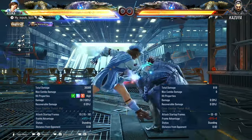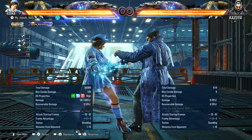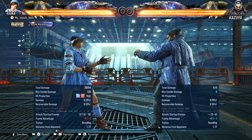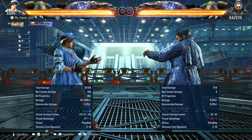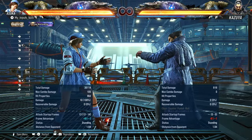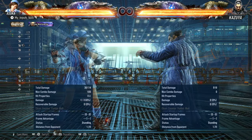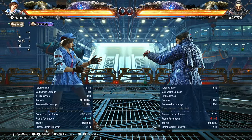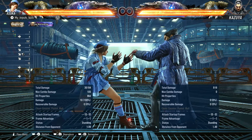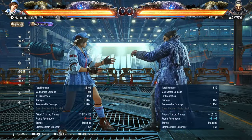Forward one plus two is a 15-frame power crush high heat engager — stupidly annoying, and only minus nine on block. Next we have down forward one, which should be 13 frame but sometimes comes out at 14. So it's a 13 to 14 frame mid. On block it's minus three.